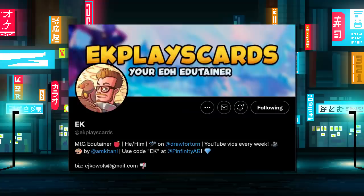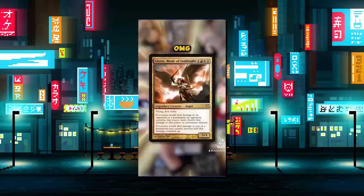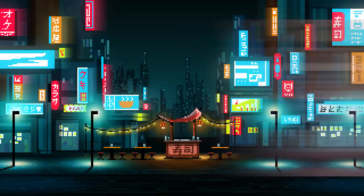You can find Kess across the socials at Kess Wiley. Our second guest on the show today is EK, or EK Plays Cards. EK is an up-and-coming EDH content creator with a great presence on TikTok, Twitter, Twitch, and more. On top of great content, he has an amazing editing ability and style, so if you want to check out some new awesome EDH content, check him out on all the socials online at EKPlaysCards.